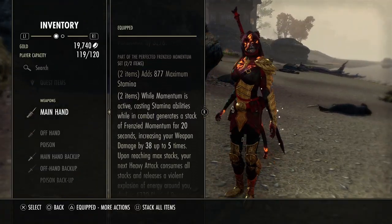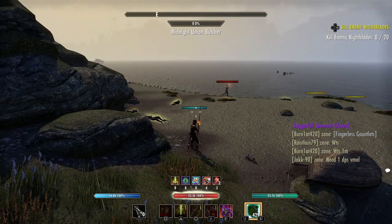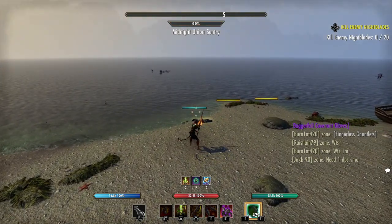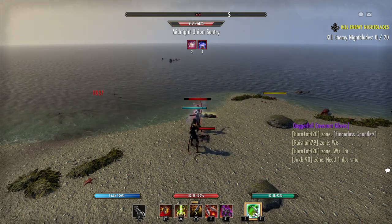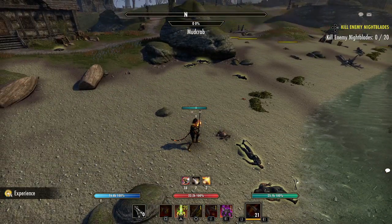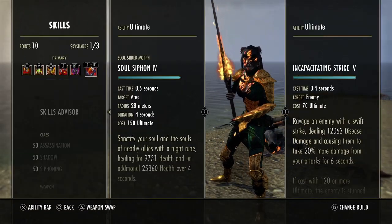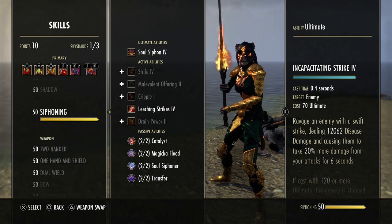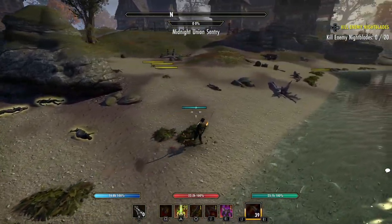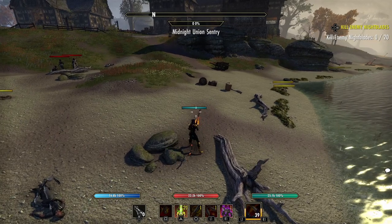There are also sets that proc with medium weaves — the Vateshran 2H will proc with this, and there's also the Deadlands Assassin set. This adds a lot of burst potential. For the burst combo: hit Dizzy Swing, then medium weave into an ultimate. The target gets CC'd, knocked on the ground, and hit with an ultimate. Whether you're using Dawnbreaker or Soul Tether, it's a simple yet effective burst combo that catches people slipping.